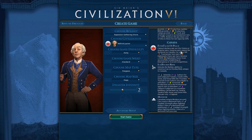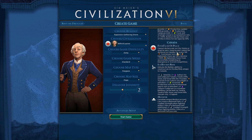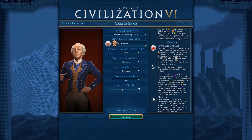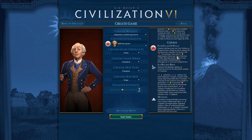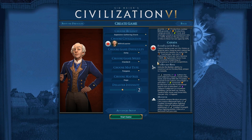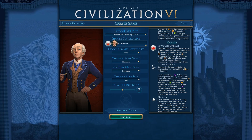Canada cannot declare war on city-states or surprise wars, and surprise wars cannot be declared on Canada. For every hundred tourism per turn, you get one diplomatic favor per turn. So we're going to try to have a high tourism game, even though we're not going for a cultural victory - we would like to benefit from this bonus. Plus 100% diplomatic favor from successfully completing an emergency or scored competition.